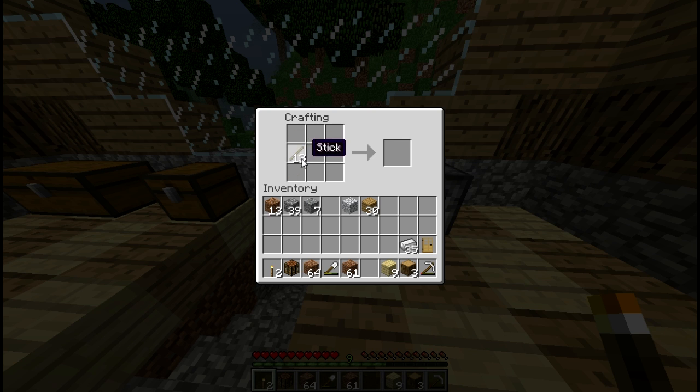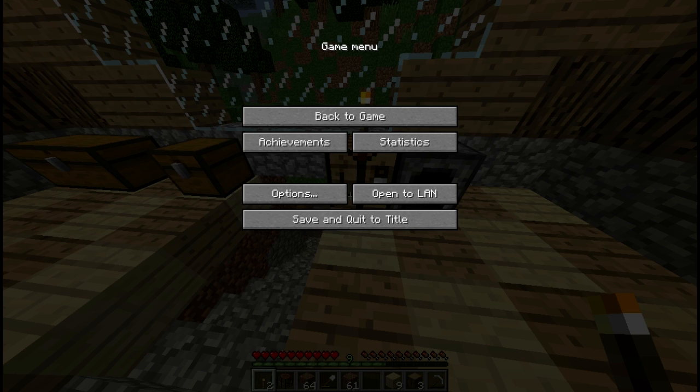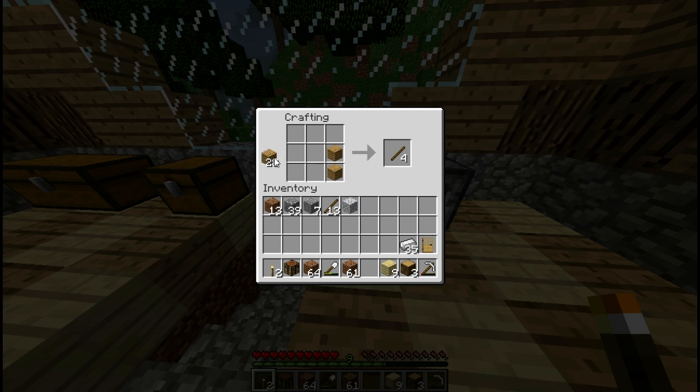Oh wait, they changed the recipes - I've totally forgotten that they changed the recipes. Okay, I got it now. So it's two wood and then two sticks in the middle. Hmm, that's odd. I'm still using really old Minecraft techniques - that's weird. It's been so long since they changed it, I think they changed it in 1.8 and I just don't remember it.